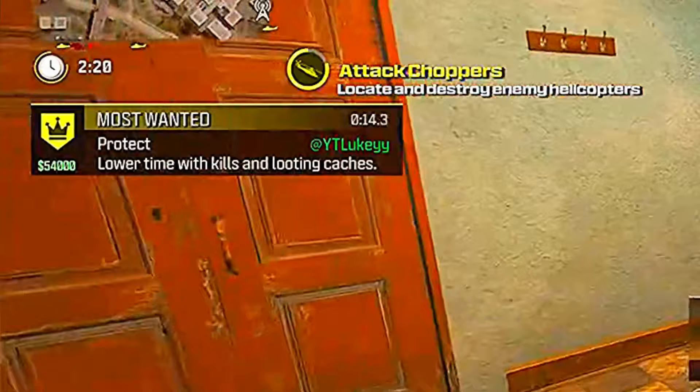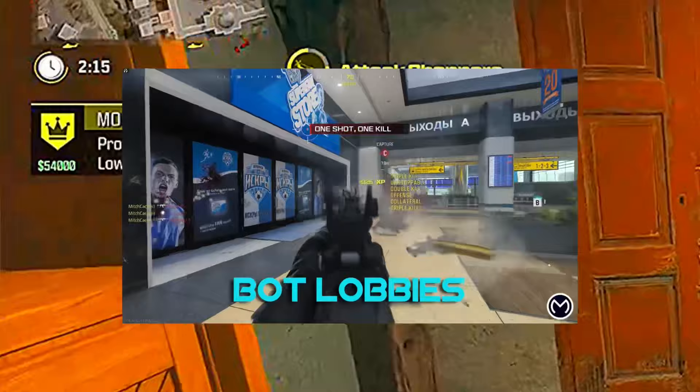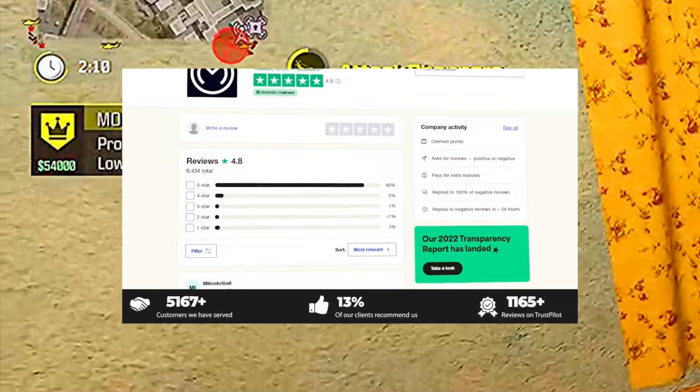So when the timer is almost over, you want to save yourself a box and wait for it to count down. If you are interested in any Call of Duty services, check out mitchcactus.com in the description — these guys can unlock anything on your account and they are 100% trustworthy.